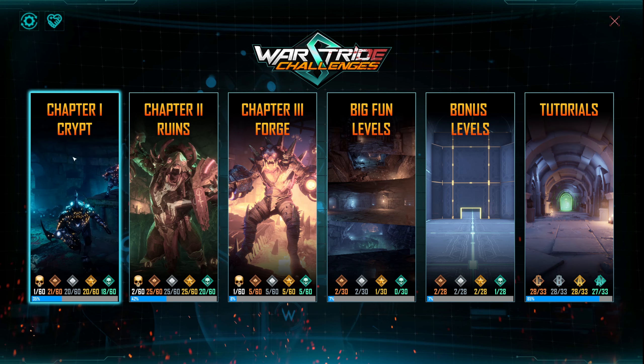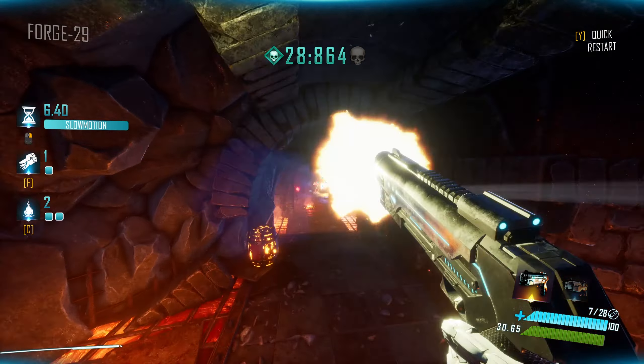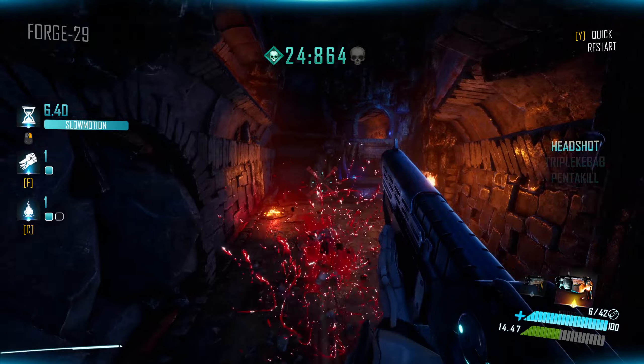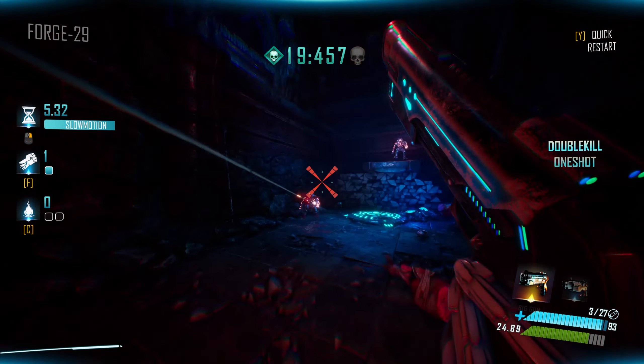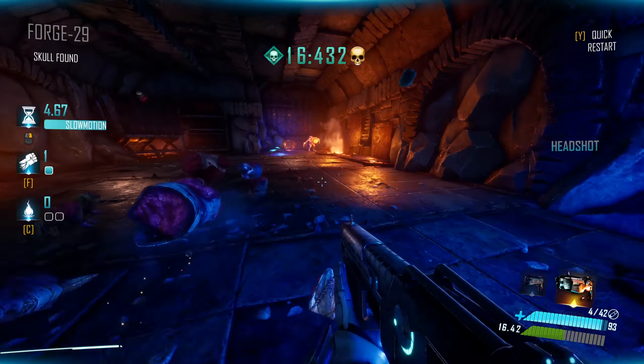You've got three chapters, each filled with a bunch of different levels to be beaten as fast as possible. There is a minimum time for all of them, so you do have to actually play them quickly — you can't just walk to the end. You'll learn how to string jumps together for a speed boost, slide, slide jump, weapon swap, and dominate several crucial powers found throughout your progress.